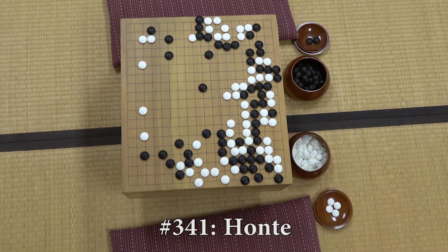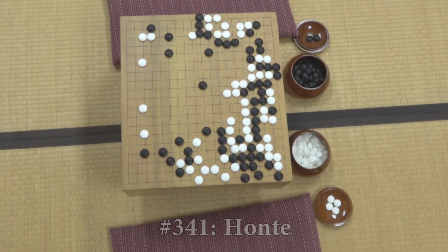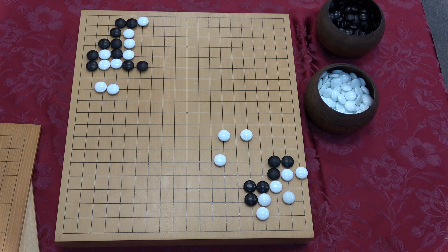Tonight we're doing honte — what is honte? It's a move that fixes all your shape defects and exposes all the ones in your opponent's. Shape is a Japanese word meaning something like 'proper.' The direct translation: 'hon' means true, and 'te' means move.